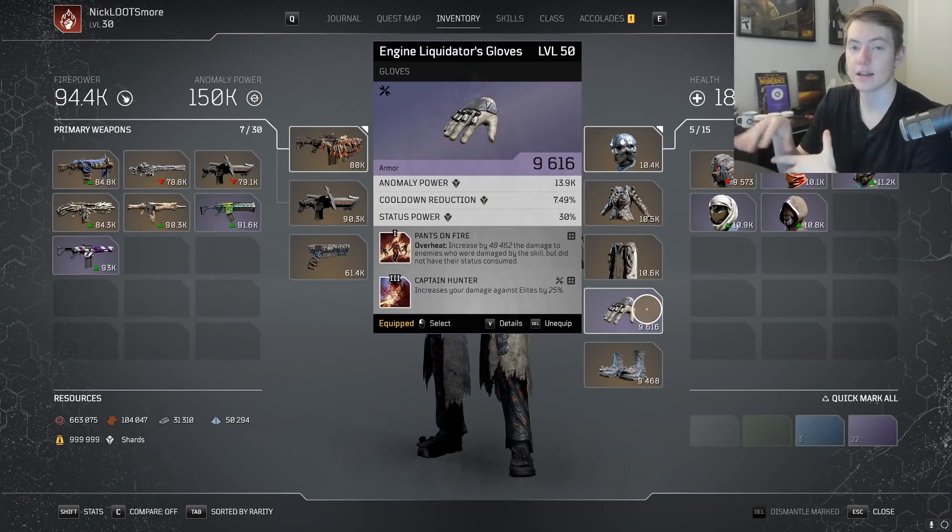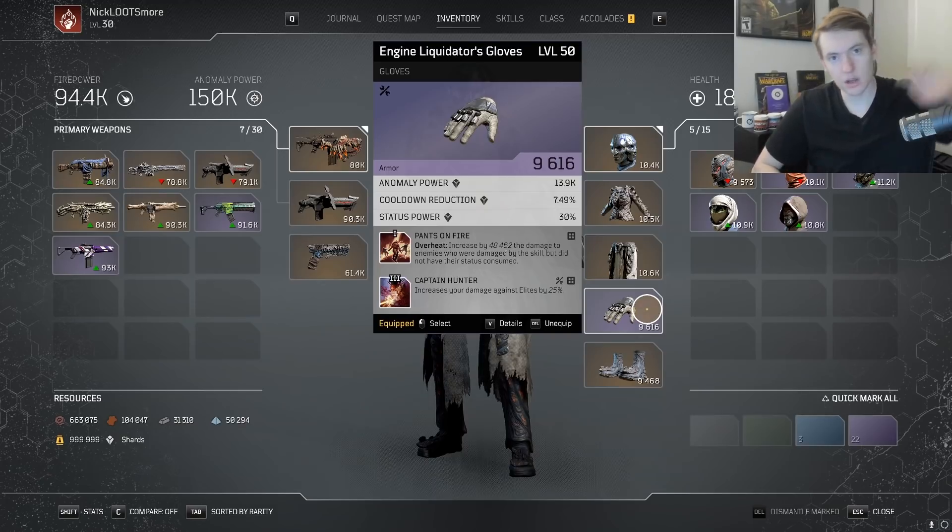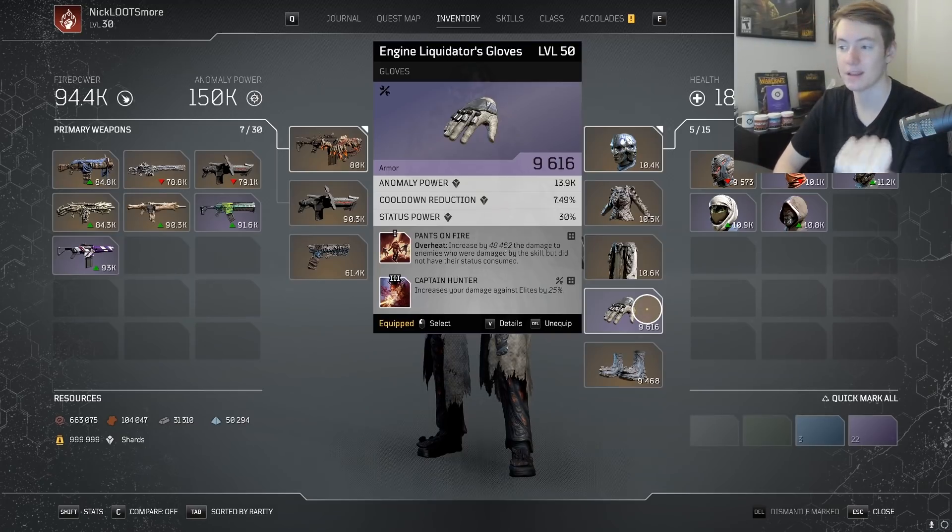Pants on Fire is particularly good at ad clear because a lot of the time — and this number scales up with your AP — you can just ignore a lot of the small ads and focus elites. Just by pressing Overheat so much, ads that are far away are going to end up dying, especially because Pants on Fire is active.